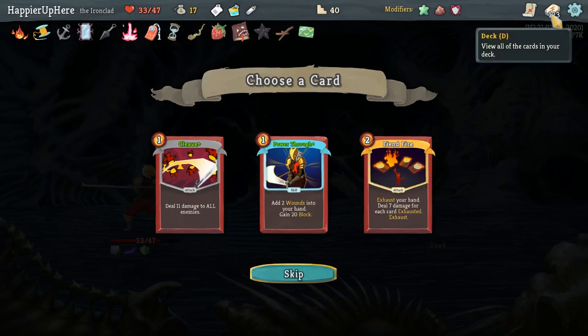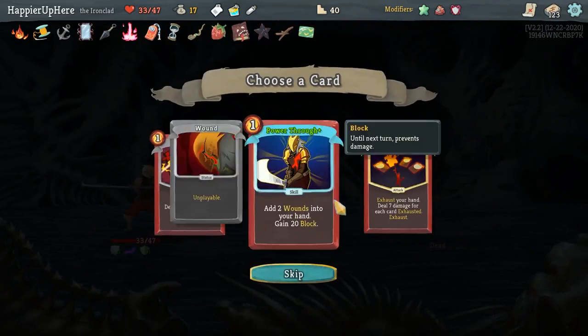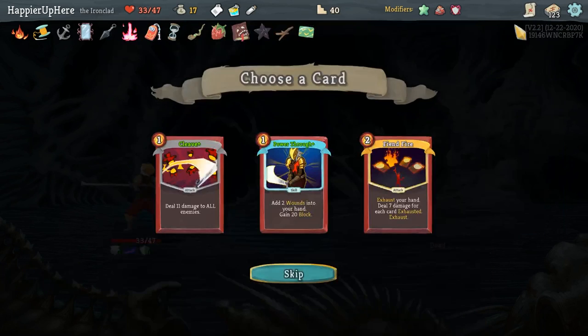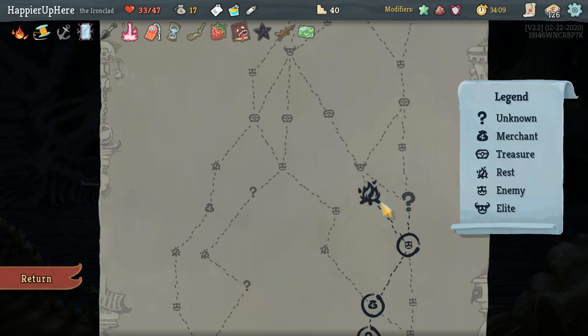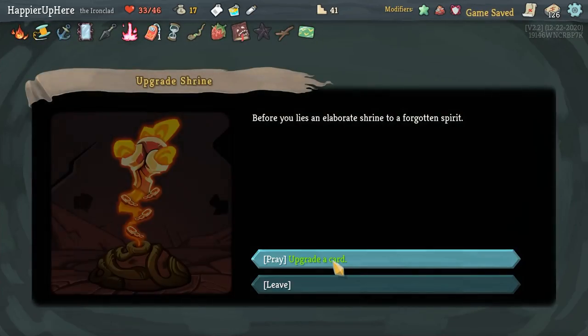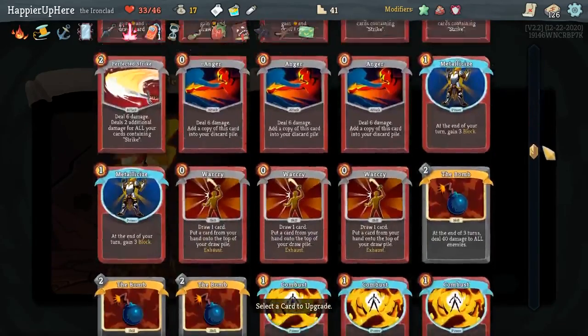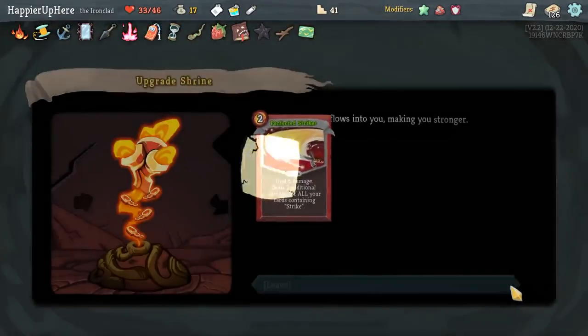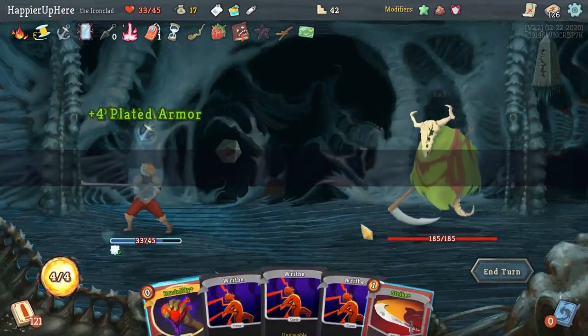Do I have enough Power Throughs? I did. Between Cleave and Fiend Fire — I don't have either, but for the endgame boss fight Cleave is a little better. Upgrade a card — that probably should be one of the Perfected Strikes so that when I Secret Weapon something, I can draw the upgraded card rather than the unupgraded ones.